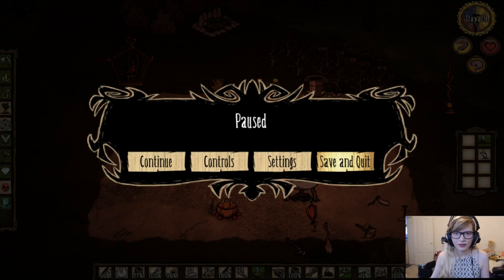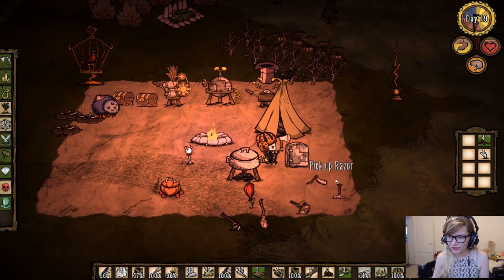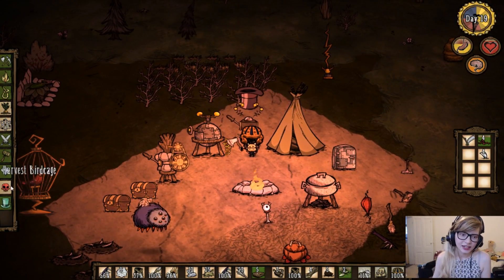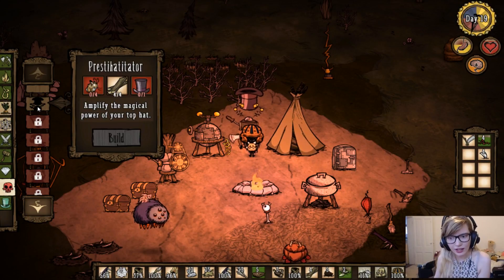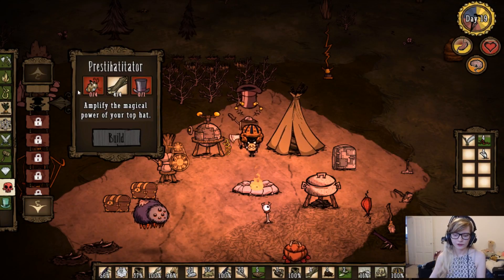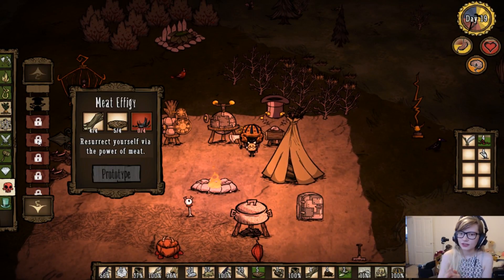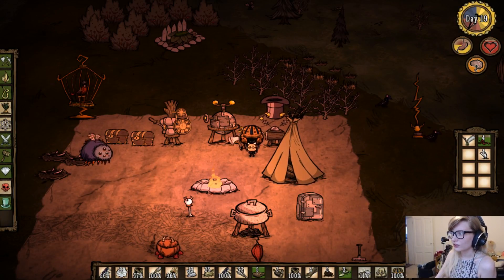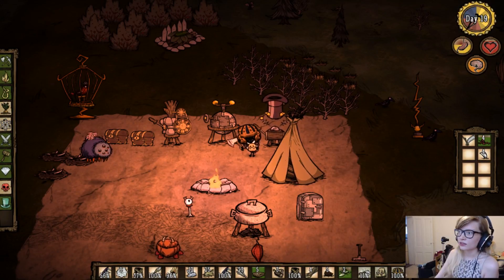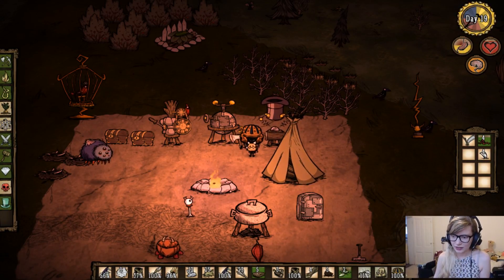Now I'm going to show you how to make a meat effigy. It's day 19 — my glorious magnificent beard is right there, my razor is right here. You need four bunnies, a top hat that requires six silk, a science machine, and four boards — four logs make four boards, also needs a science machine. For the meat effigy itself: four boards, four cooked meat — it has to be cooked — and beard hair. You only really need to grow your beard out. You can do it in 11 days by shaving at seven then four, but I prefer to grow it all the way out and get nine hairs.